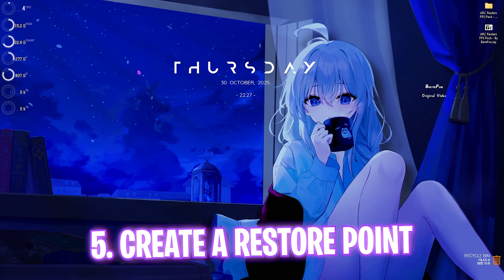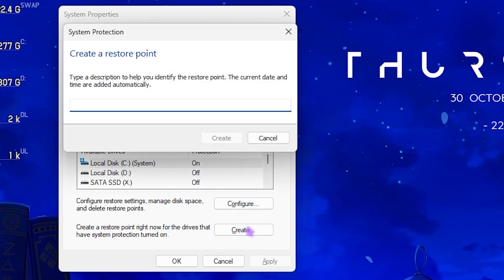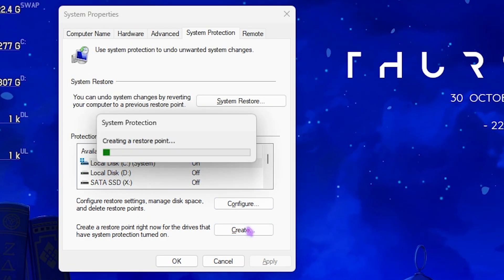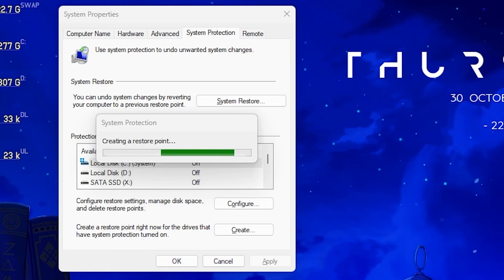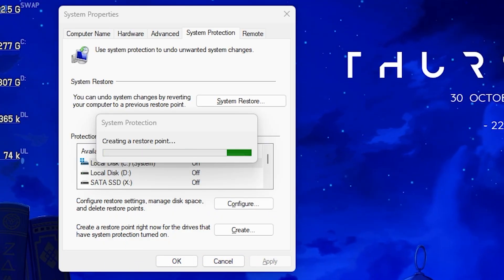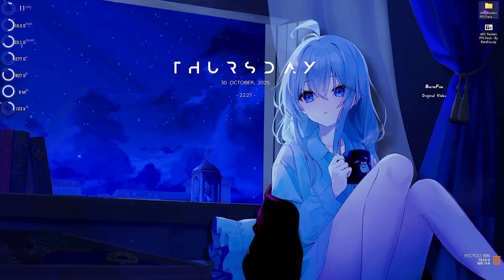Next step is creating a restore point. Search for Create a Restore Point, select your Local Disk C, click the Create button, and name it something like 'Arc' so you can remember it. I highly recommend not skipping this step if you want to restore all your settings back to normal without any data loss.